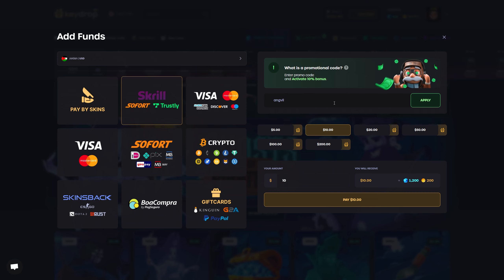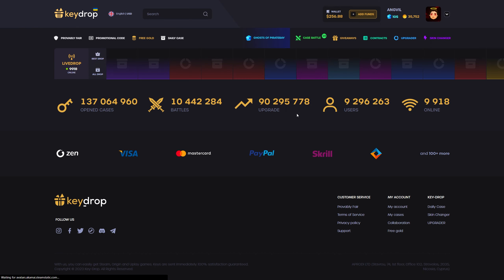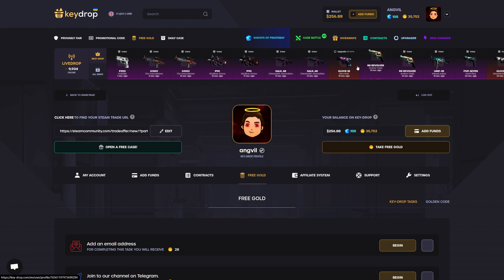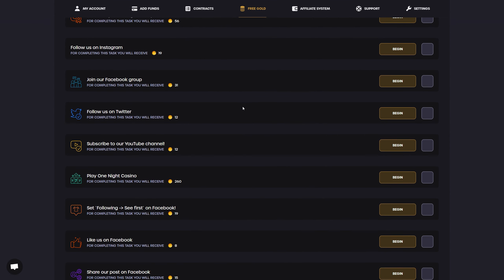Just be 18 and above to play on KeyDrop and play responsibly as always. They have the beautiful Ghosts of Pirate Bay event still up and running — it's up for 20 more days. I will show you guys the special free event drops later on, but for now I will start spending my 35,000 gold. Gold is KeyDrop's currency.